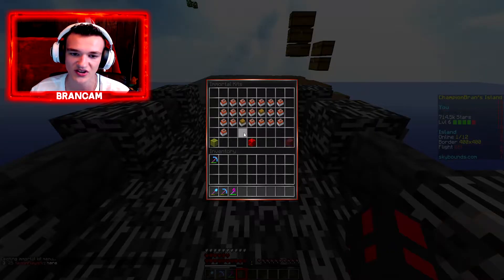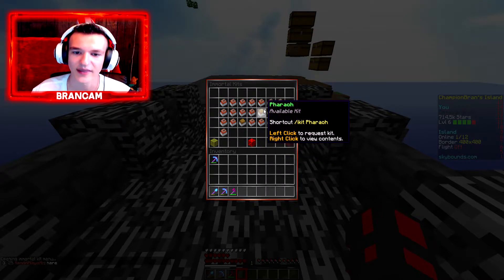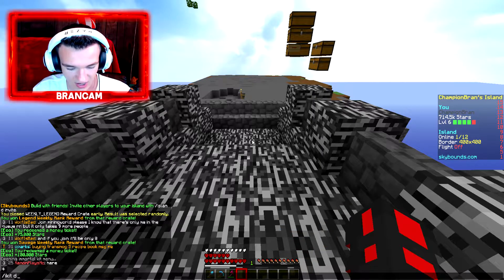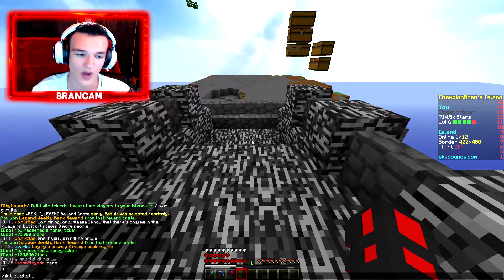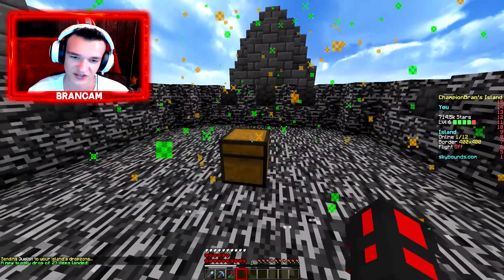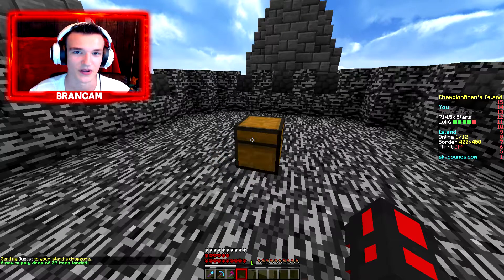So we're going to do slash iKit Duelist — I know I can just click the GUI but this is cooler. Boom, now we have Duelist right here. It used to be two chests high, but now it's only one chest. So we're going to see what they took out of it because it used to be a lot more apparently.